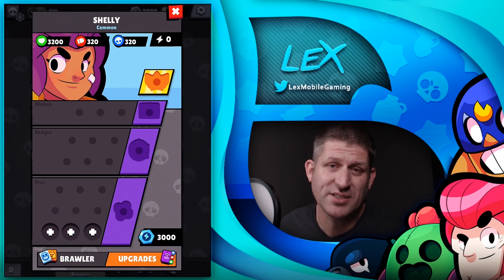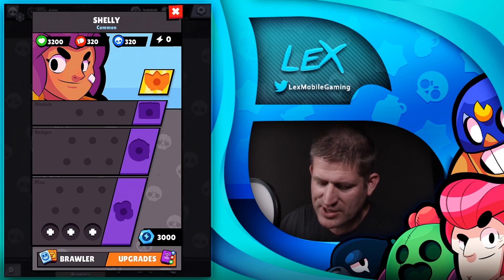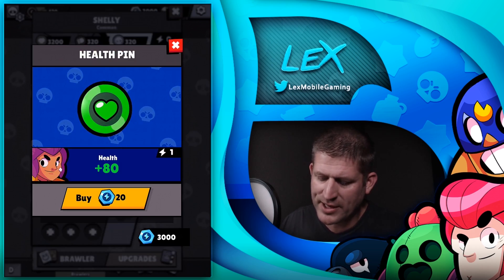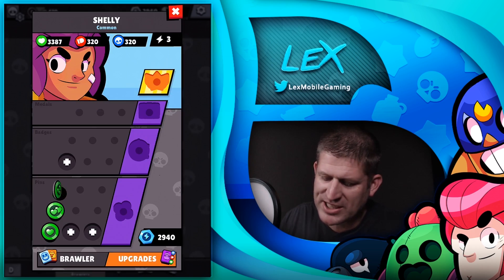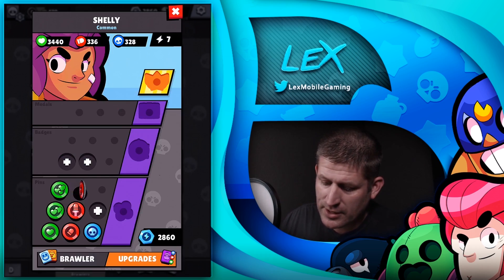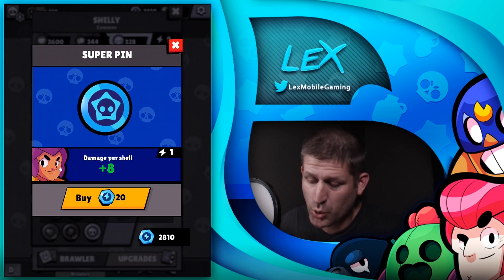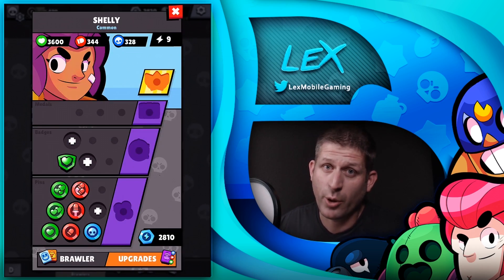Let's check out the character screen and show you what it's like to upgrade. I've got enough tokens to fully upgrade Shelly to max using tokens only. These are your pins — you can see pins, medals, and badges right there. If you click on your pins you can buy one for 20 tokens, and you just keep going up. You can fill them in however you want, but eventually you need to fill all of them up.